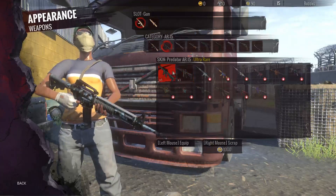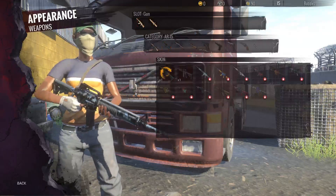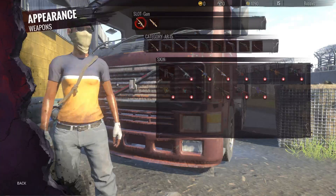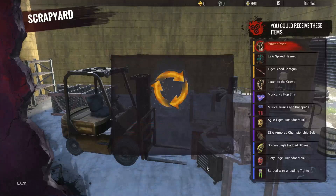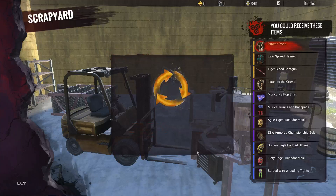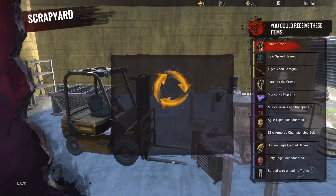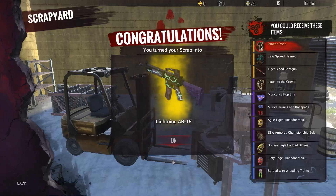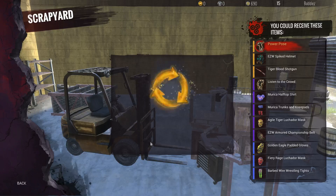Right mouse to scrap predator AR — you just need ten commons. Scrap yard, I got common boots and common glasses, they're ugly but I'll discard them. So I basically got an upgraded AR and loads of other skins — that was so epic, so worth it.